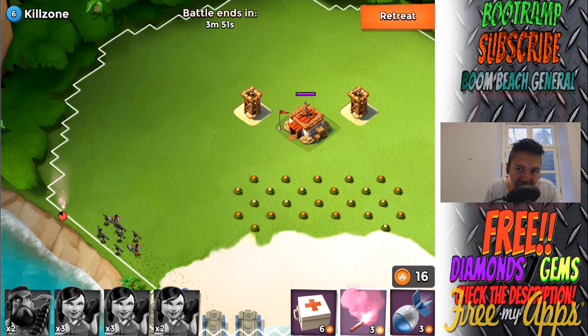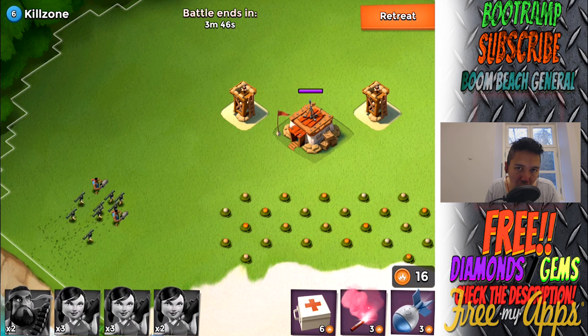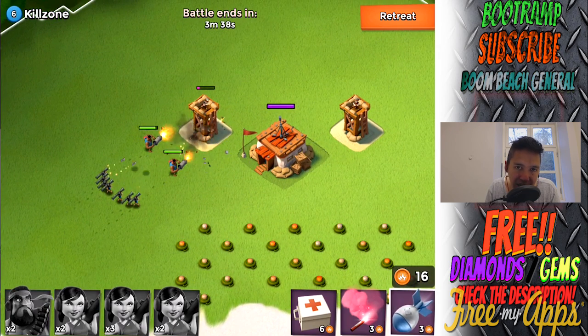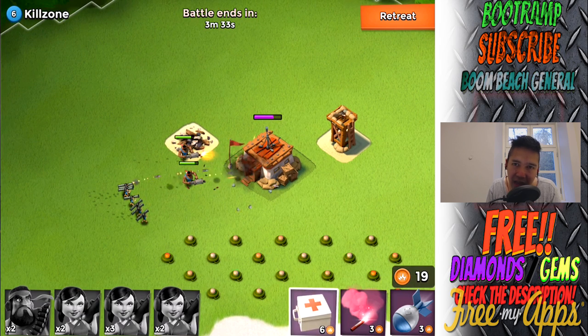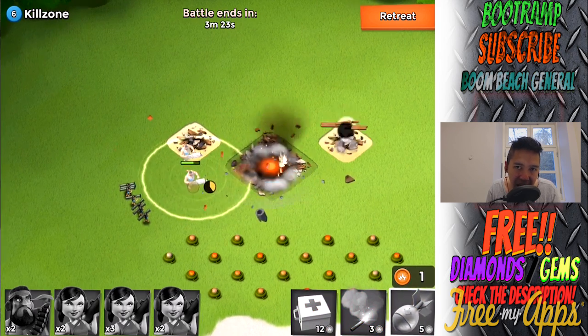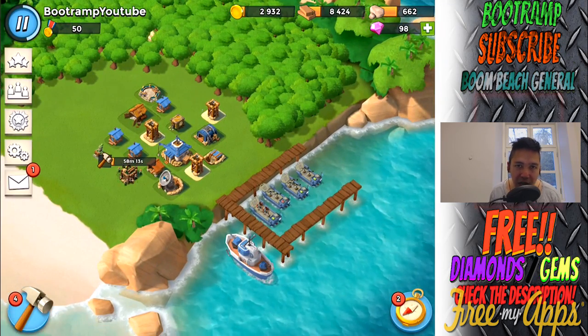The first NPC base tasting my pain is Kill Zone level 6. There are tons of boom mines at the start of the beach and the HQ is covered with two sniper towers. I'm taking down only one sniper tower before going for the HQ. My heavies are at the front, zookas are taking down the first sniper tower, and I'm bringing the lightning bolt down on the HQ. The zookas bring down that HQ — the sniper tower cannot stop the heavies.